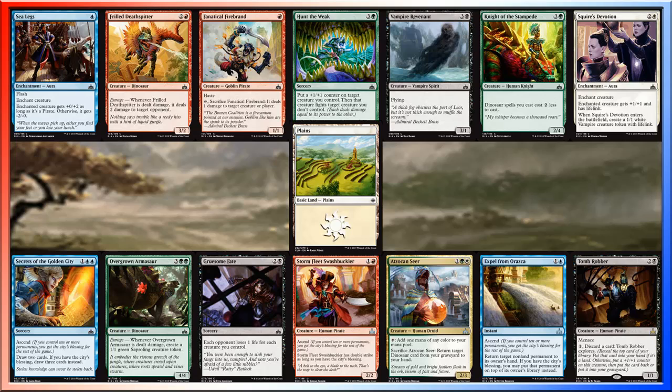Next is Squire's Devotion, which gives a creature +1/+1 and lifelink, and also gets me a 1/1 token with lifelink, all for 3 mana. Useful, yes, and with the general I have in mind it could be very funny and make some difficult rules calls, but I don't think I'm going to go with this card.